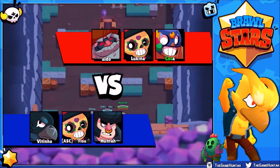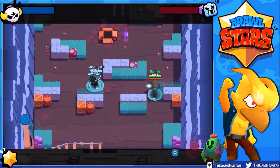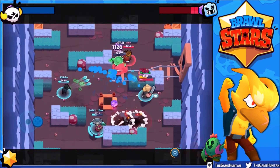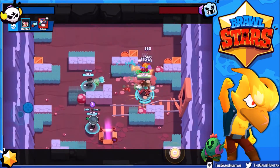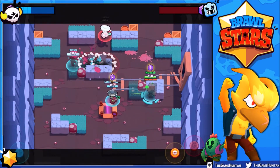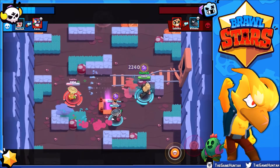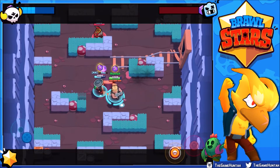Alright, here comes Bull — let's see what we can do in this Gem Grab match. Going right side. Let's wait for our opponent to get close so we can make an ambush. There you go — Primo's going down. Now we're going to try to stay in the shadows for a few seconds and steal from either Dynamike or Primo. Get too close — perfect, that's exactly what we're looking for. Dynamike knows where I am though.